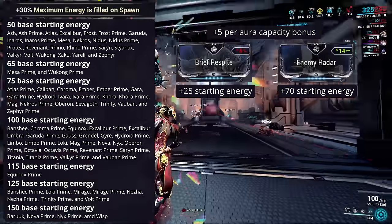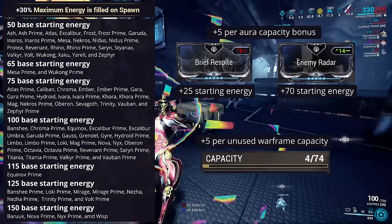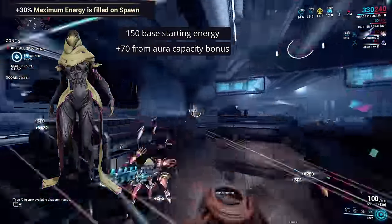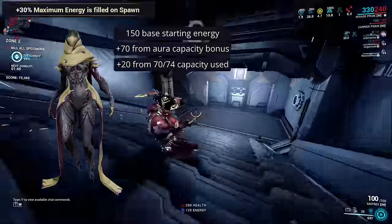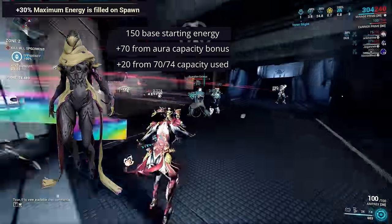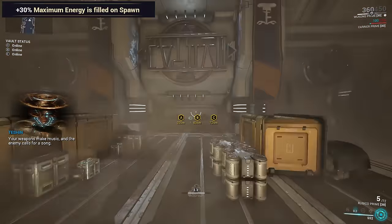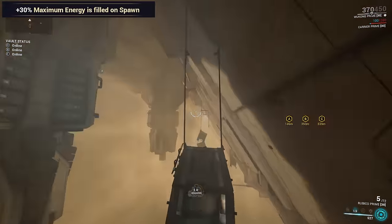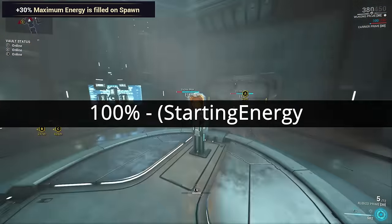Every Warframe starts with an additional 5 energy per capacity granted by their aura, including the effect of polarity, and a further 5 energy for every unused point of capacity in the Warframe modding screen. Take the example of a Wisp which has 150 starting energy. You apply an aura with a matching polarity for plus 14 capacity, giving another 70 starting energy. And then the final build uses 70 out of 74 capacity, granting another 20 starting energy. This Wisp as a result starts with 240 energy, assuming her energy max is high enough to handle that. The equation for maximisation is: 100% minus starting energy divided by max energy.